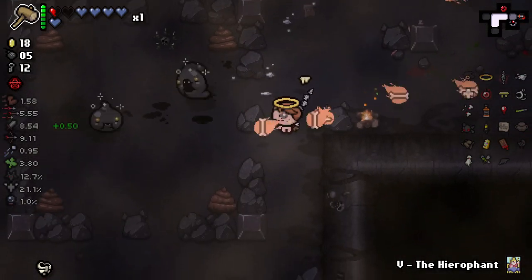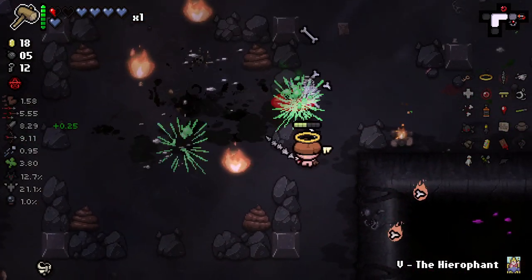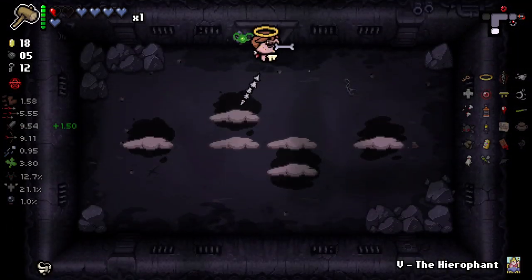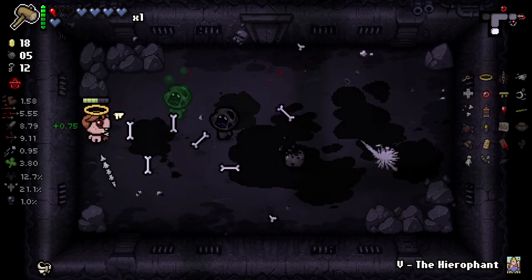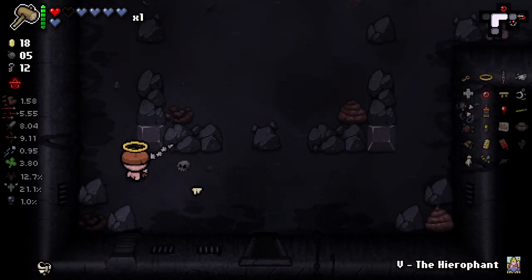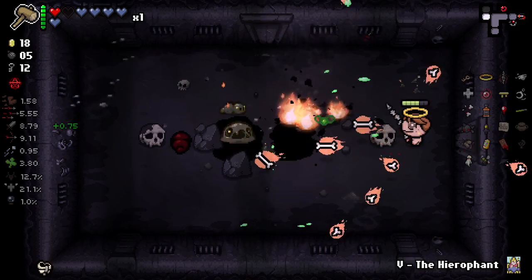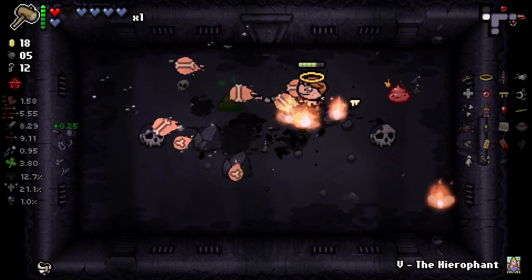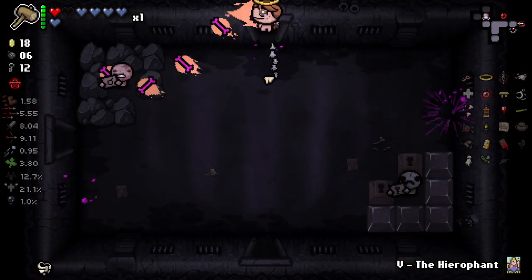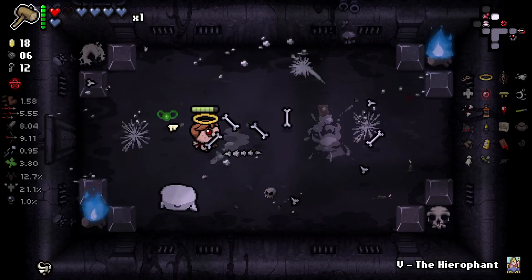We can fire it left — left is going to be Continuum plus Firemind. Up is My Reflection. Down is that. And right is Bouncy. Right is my favourite — Bouncy is always going to be the best. We've got Butt Bombs apparently as well now. Our items are changing so often, it's so difficult to keep up with. But fact is, things are actually going pretty well for us right now, so cannot complain.